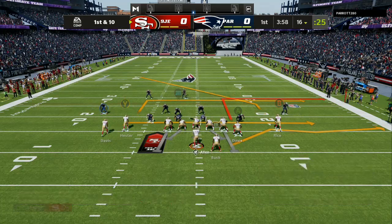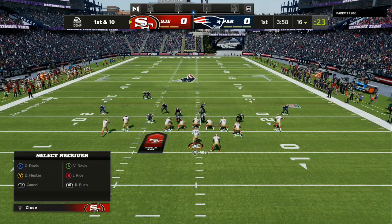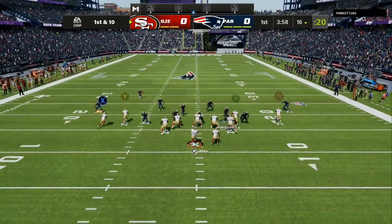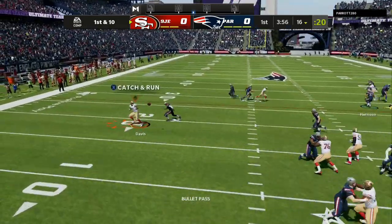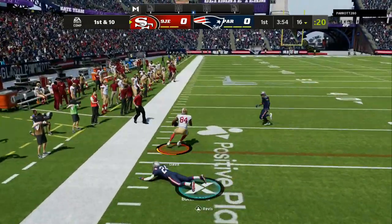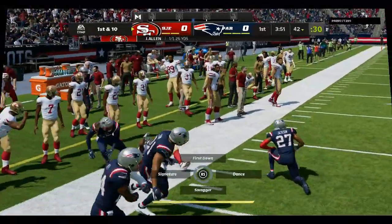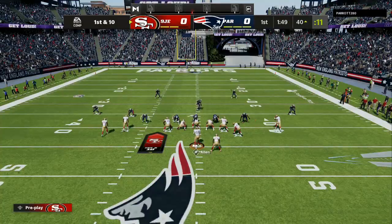Now here we go against another opponent. It doesn't matter who you're facing, it doesn't matter what kind of defense they are playing — this offense is money. This time we're going to put a zig route on the outside. This guy had two one-step ahead abilities and you can see it doesn't matter — we're going to get separation. It's hard to press the wide receivers the way that the offense is lined up.